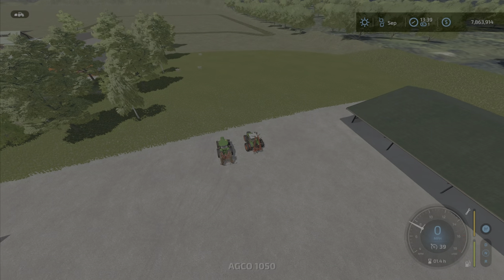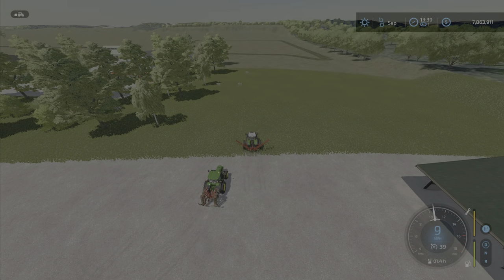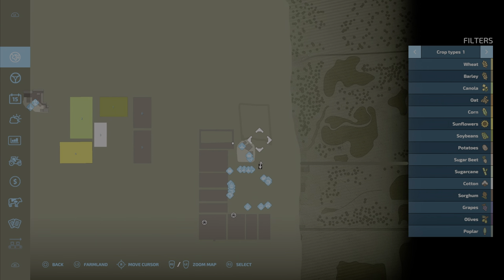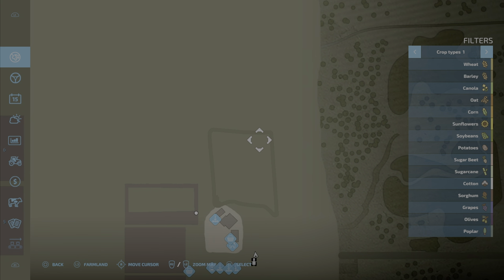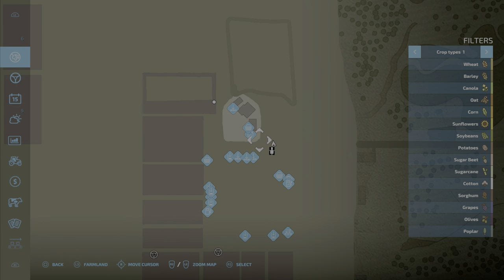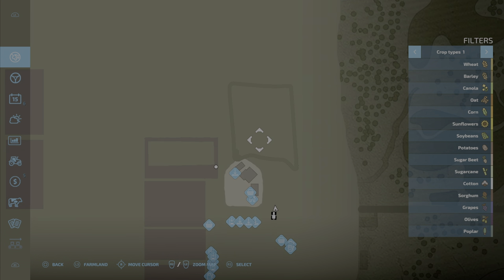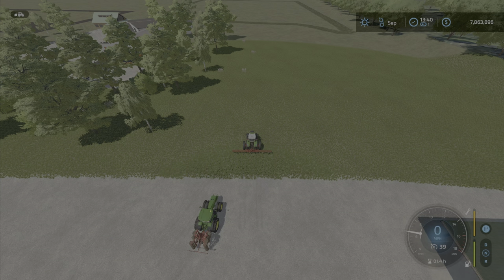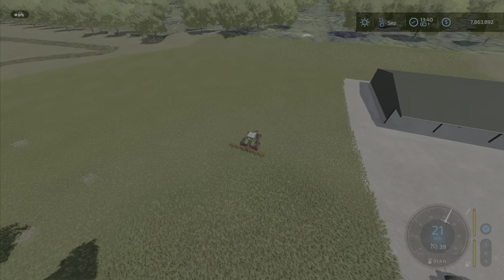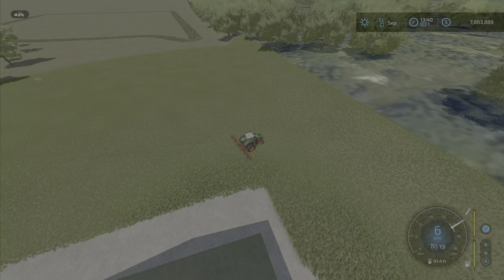The first thing you need to do is decide where you want to create your field. I cut some grass here but over here I'm looking to make a nice rectangle field up against — somewhat close to — the editor edge of the map, basically making a rectangular field up here behind the store for testing. If you're like me, you have a lot of trouble making a straight line when creating fields.